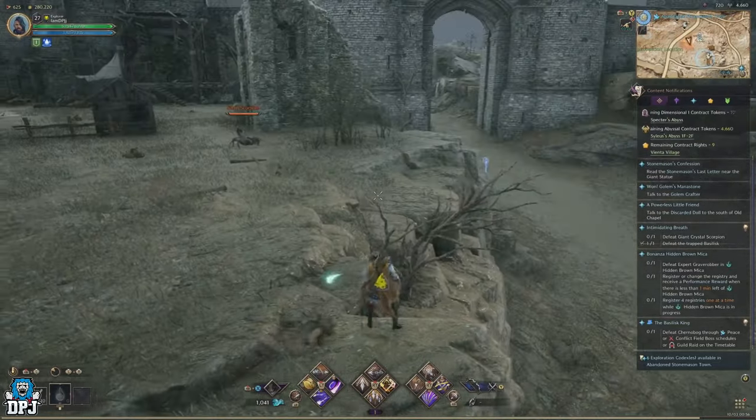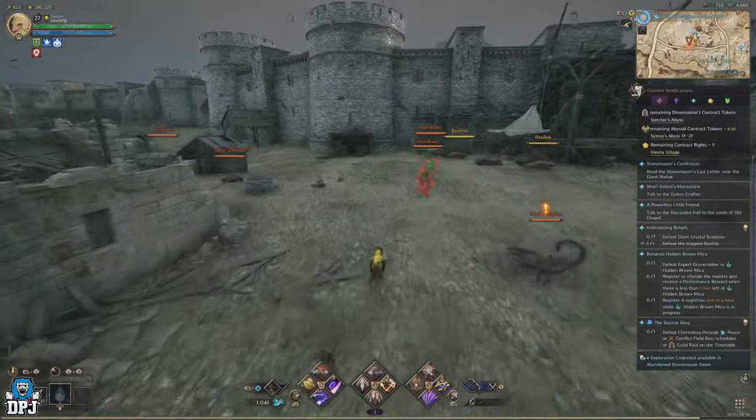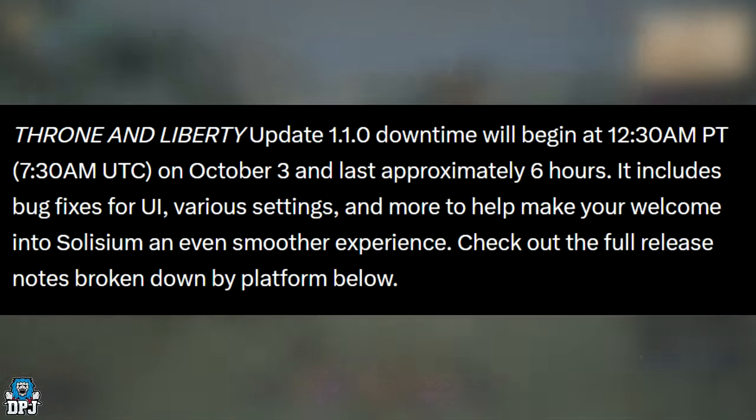They tweeted out literally five minutes ago, from their official Twitter, and gave us the patch notes for update 1.1.0 for Throne and Liberty. Throne and Liberty update 1.1.0 downtime will begin at 12:30 AM PT, which is 7:30 AM UTC, happening on October 3rd. For UK players, that's 8:30 AM in the morning.